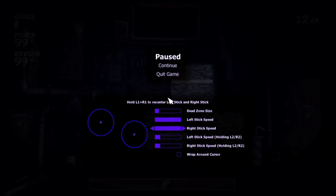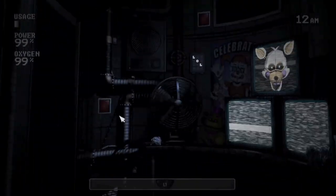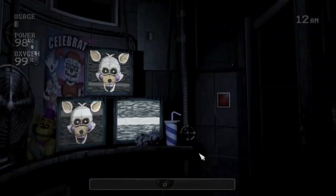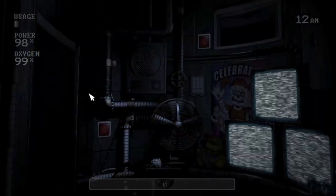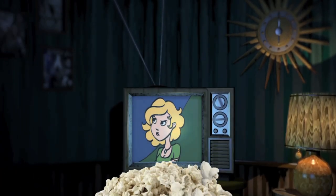The PS4 now has the wrap-around option, which makes Night 4 ridiculously easy. But if you still need help, I'll have an updated video on how to beat Night 4. However, don't crank up your left stick and turn the wrap-around option on, or else you get this abomination. The wrap-around option also works on eating popcorn.